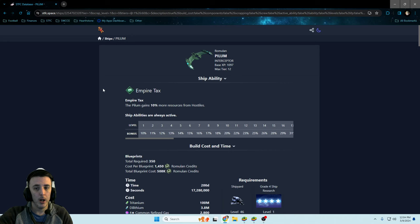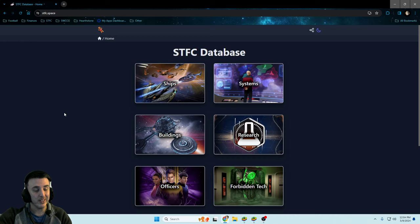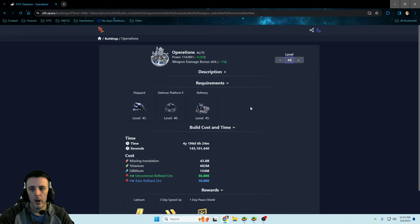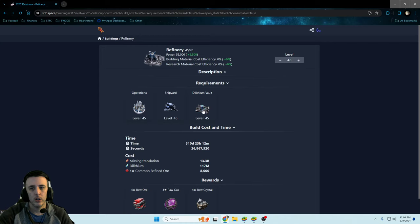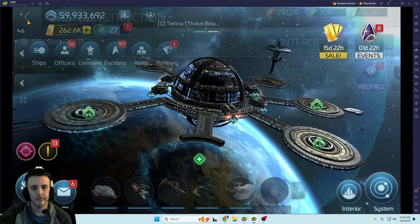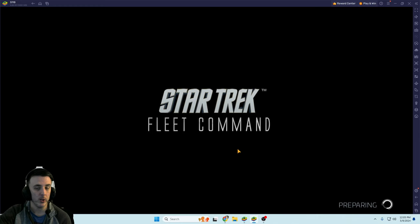It's a 46 rare — a huge upgrade over anything else you've had up to this point. One thing to mentally prepare for: going to ops 46 requires defense platform E and your refinery, and your refinery requires your vault. So going from 45 to 46, all those vaults, warehouses, and generators have to go up to 45 as well.